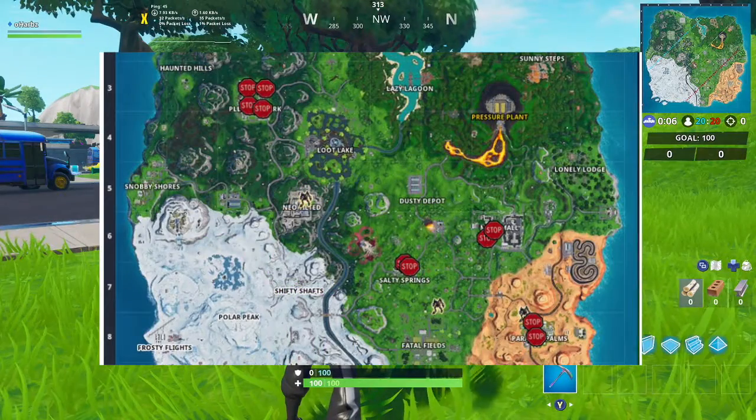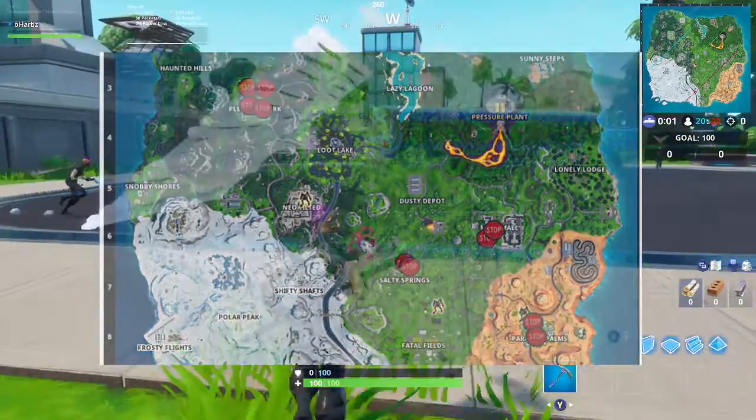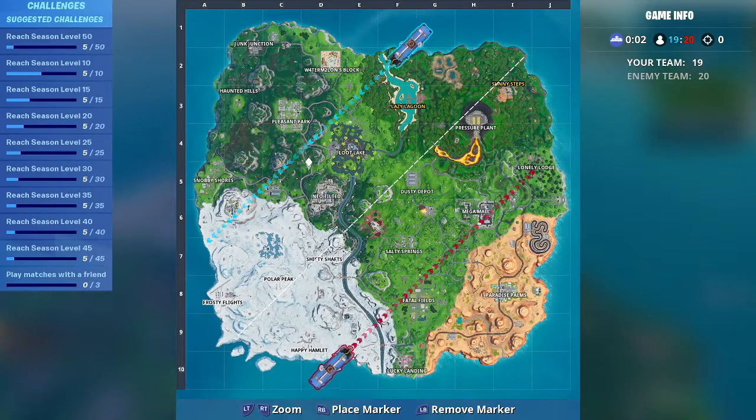On screen you guys are going to see the stop sign locations I recommend going to. We've got four in Pleasant Park, two in Salty, two in Mega Mall, and two at Paradise Palms. I reckon these are the best stop signs to go for.